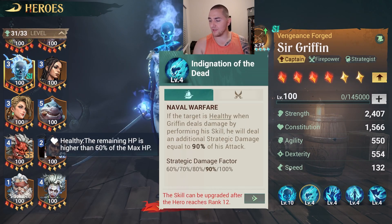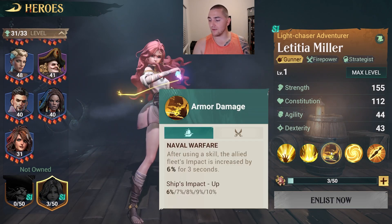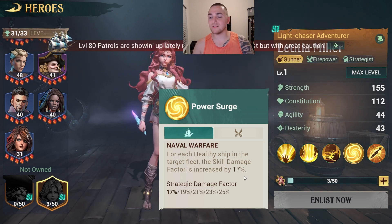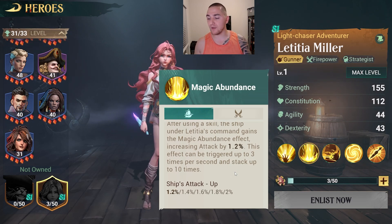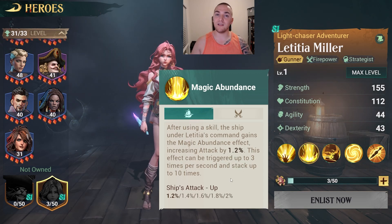Griffin also tacks on a bunch of additional damage if the enemy is healthy — and so does Letitia Miller. Through her Power Surge ability, she also deals a tremendous amount of additional damage if the enemy is healthy. This is not quite going to bring her up to Griffin's level, as Griffin is basically unparalleled as a damage dealer — only Adeline can rival him. But Letitia Miller is going to be a great contributing nuker to the build. In addition, she applies a stacking attack bonus for your ship that can stack up to 10 times, going from 12% at two star up to 20% when maxed out.